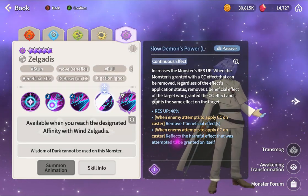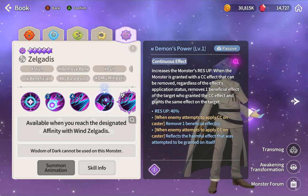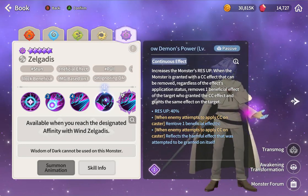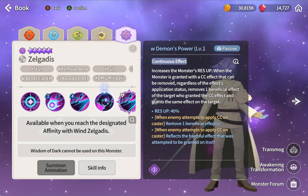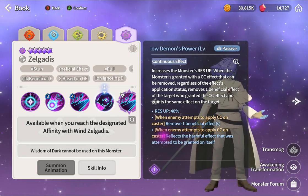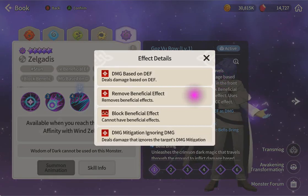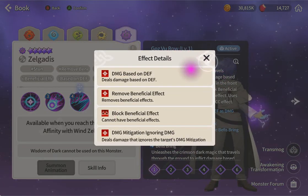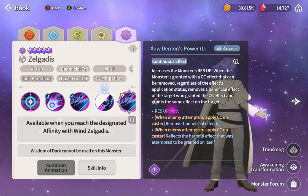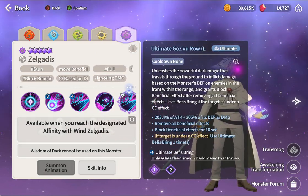So he cannot get harmful effects - or he reflects them. If he doesn't receive them, then all harmful effects cannot be granted on him. I might be wrong but if that's the case, oh my god - he's immune to all the red stuff. All debuffs mean nothing to him. This passive alone - no cooldown - makes him incredibly strong.